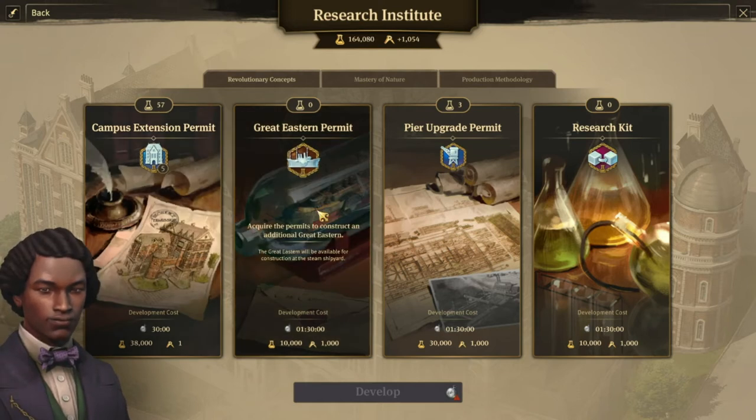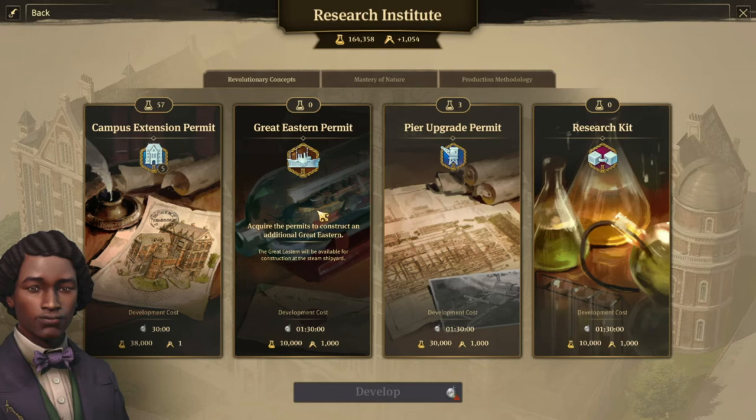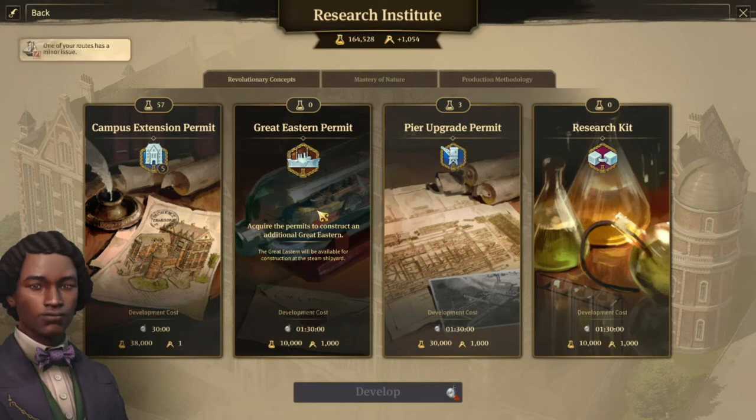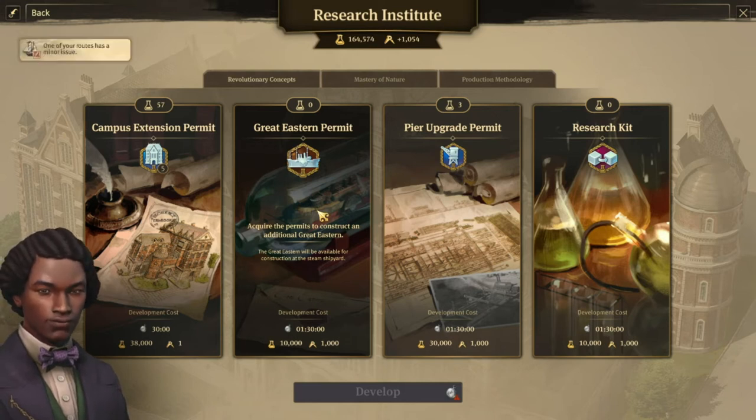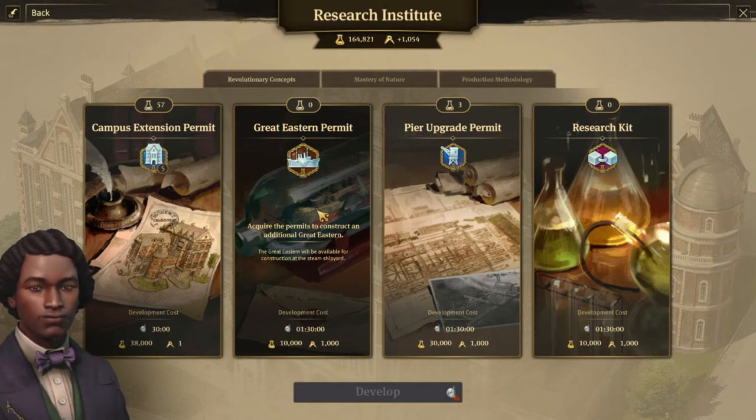Second, the Great Eastern permit. Arguably, at least in my opinion, the best transport ship ever — eight slots, which means transporting four android units without any mods. Slightly higher speed than the cargo ship and extravaganza, and one more item slot than the cargo ship, which means the same as the extravaganza. Before, you could only get one from a quest. Now you can get as many as you want.